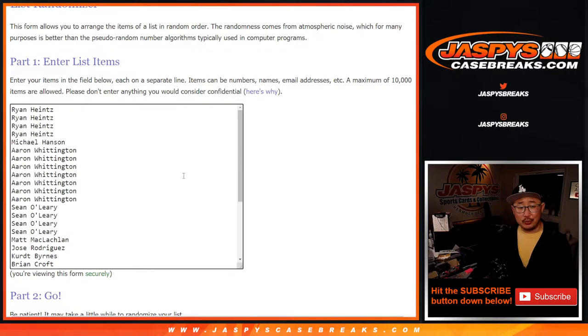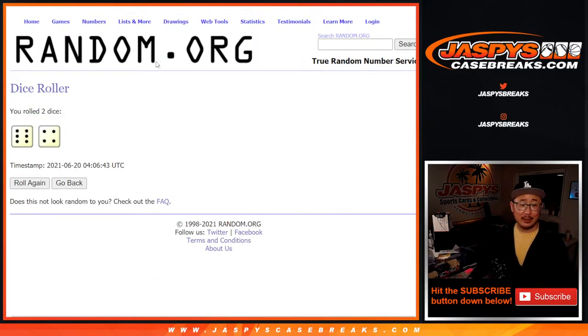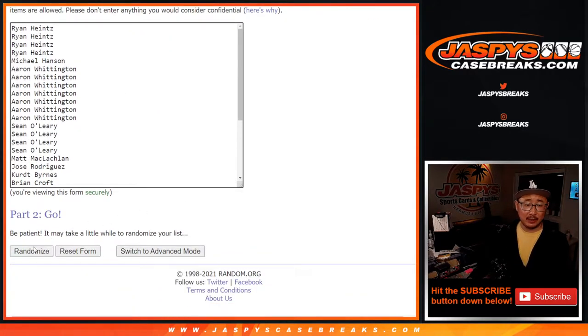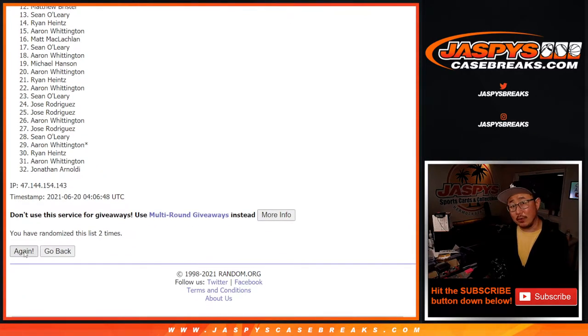As always, we're going to do the break itself first. So there's everybody here — thanks for making this happen. There's all the teams right there. Let's roll it, let's randomize it. Six and a four, ten times for names and teams. And a different dice roll for the giveaways at the end.